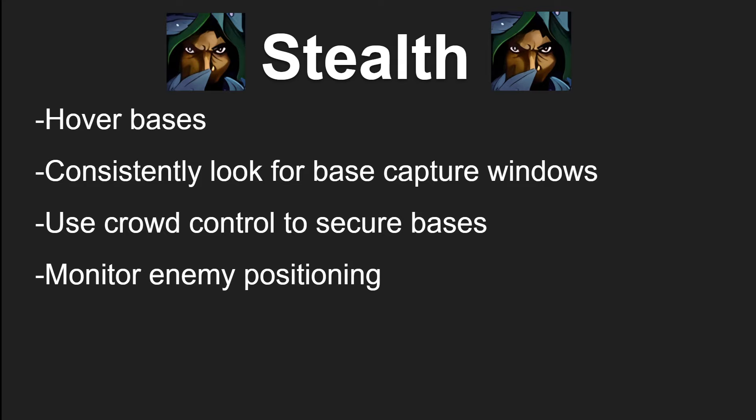The main avenue of how you're going to do that is through monitoring the enemy positioning. By using an add-on such as Battleground Enemies, you can click through everybody's nameplates to tell what bases don't have people at them and look to go hit those. If you're a stealth class like a rogue, hunter, or druid, you're often not going to be at Blacksmith at all — you're going to be looking for plays on the outside of the map or on opposite ends like Stables and Farm.